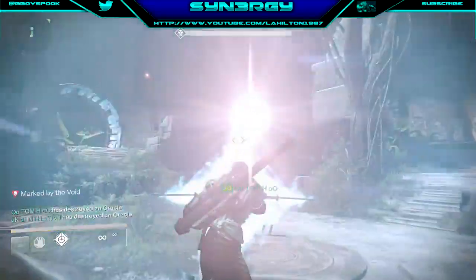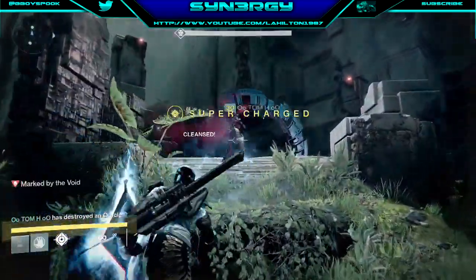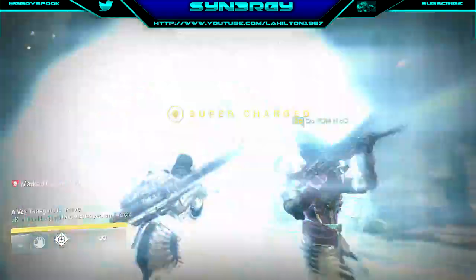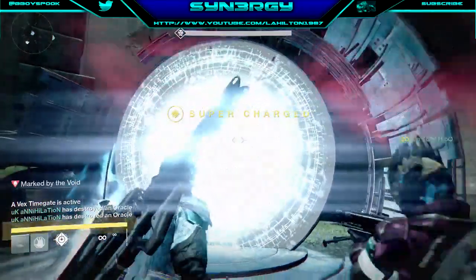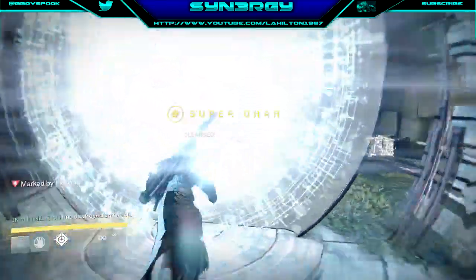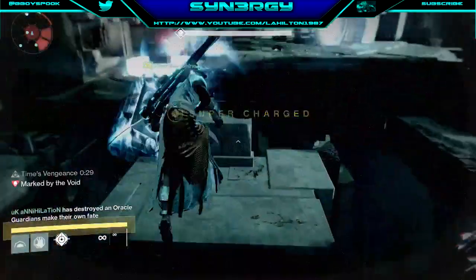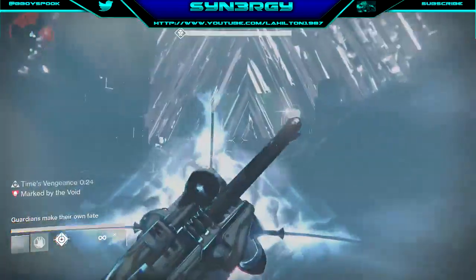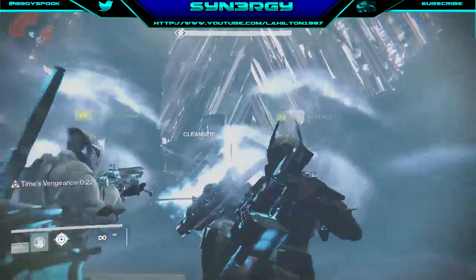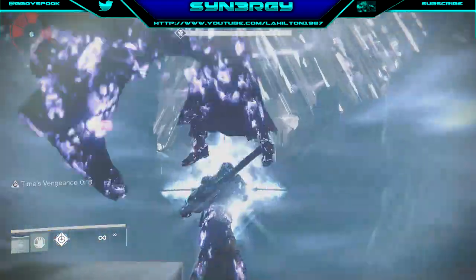I'm just going to let these guys take out the oracles, because that's going to be their job while they've been teleported. This time I'm actually going to be on the relic again. Just going to throw a quick cleanse down before we go out. Jump in the middle — and if you see in the middle, see this right crease cracking directly in the centre? Basically, directly in the centre is where you want to be placing your shield.